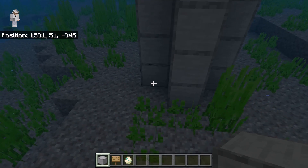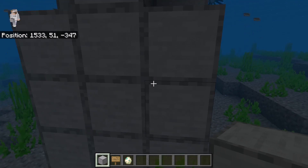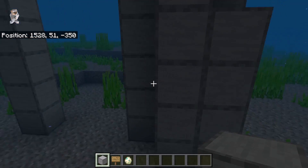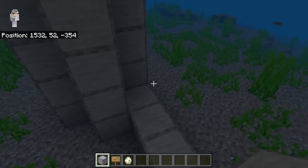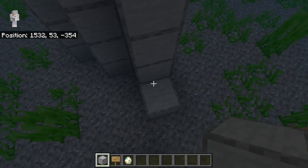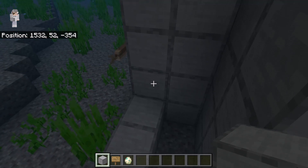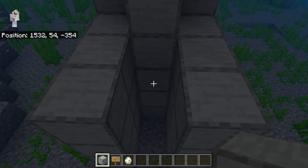Then place 4 blocks over here and 4 blocks over here as well. Then break these 3 blocks. After you have done that, go to this side. Then place 3 blocks over here and 3 over here. Now fill in that island with blocks. Once you have done that, place 3 blocks over here and 3 blocks over here. Now fill in this island with blocks. The next step is to break these 3 blocks.